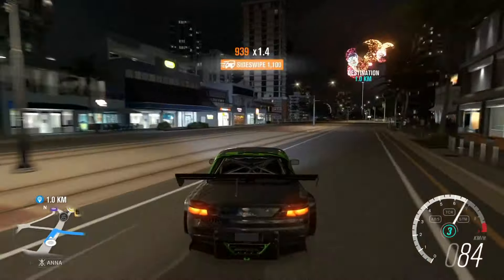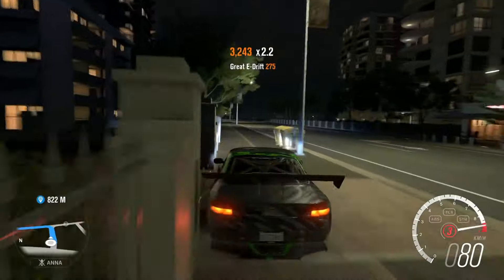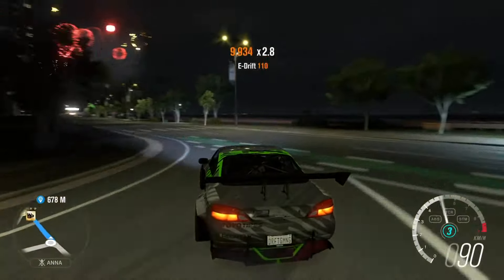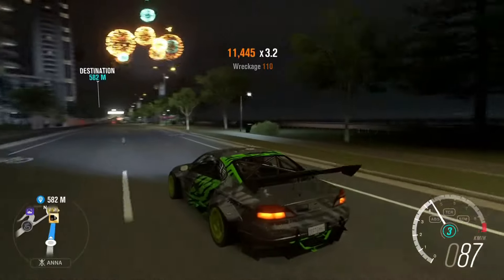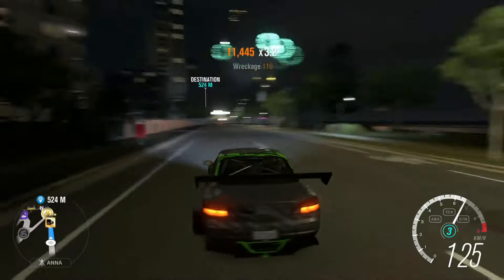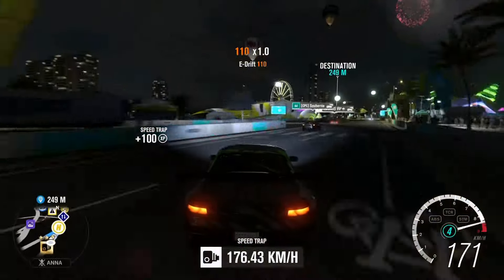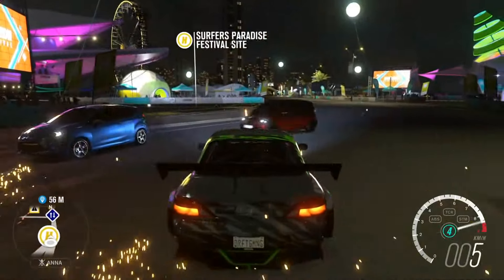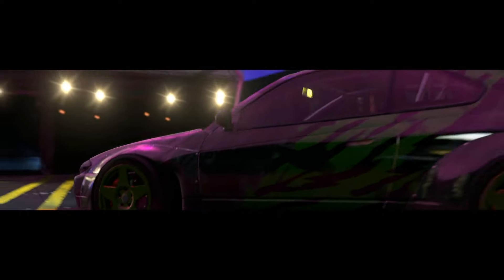Now we finally have it, so we're gonna go ahead and get it. I probably should have done a drift build for this car because it's actually pretty good, although I'm not really happy with the tire width on the rear — I think we're running the stock size, and that really isn't helping with the grip, but it slides pretty well. Coming through — well, that wasn't a very fancy entrance, but we're finally here. Let's just get started with this.